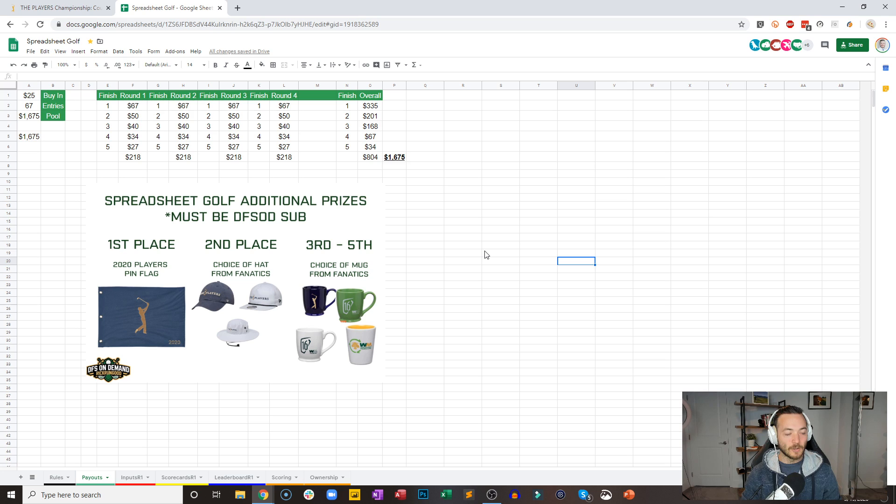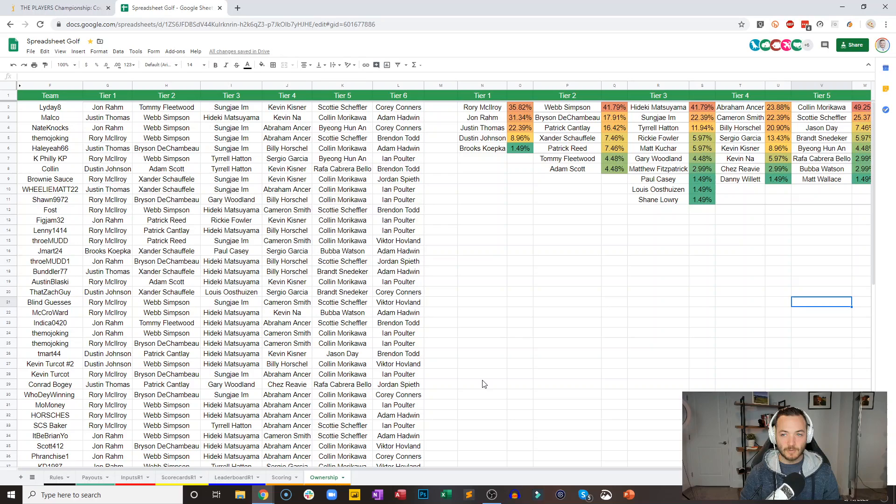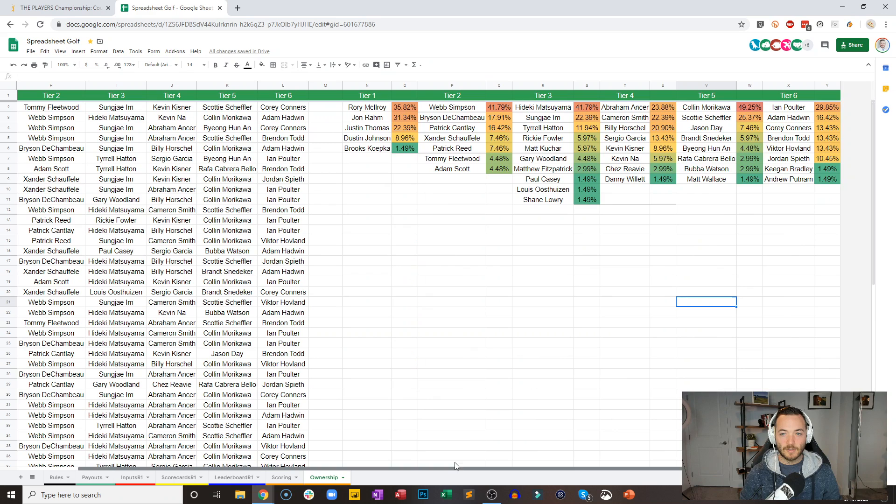For today we are going to do round one. And after every single round there are payouts. So these 67 entries, $25 a piece — your finish based on each round pays out. And then obviously the overall finish for your team and for your lineups, the ownership and all of the lineups can be navigated to down here on the bottom tab. So you can see everyone's team name and then the distribution of their ownerships.